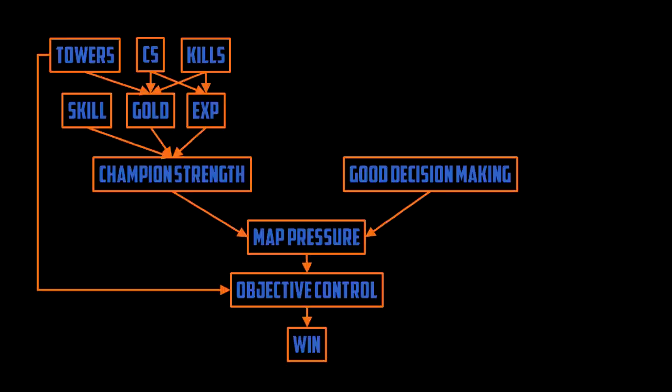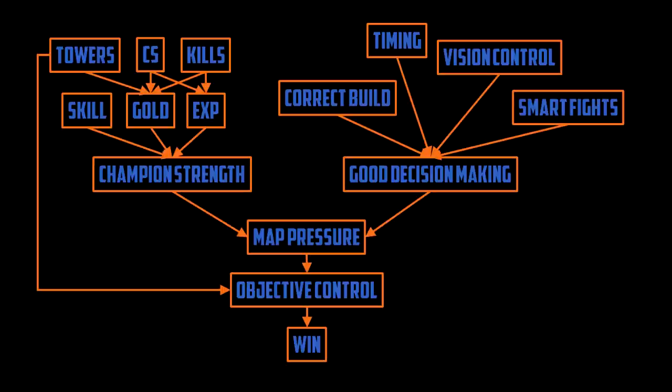At the end of the day, champion strength is up to you — it's up to you how much you practice and how much you learn. What I can help you with is good decision making. That's ultimately what this channel is all about: how to make better decisions. For this video, I'm going to simplify it down to what I see as the big four: correct build, timing, vision control, and smart fights. Having the correct build means buying the correct items given the current game state — at the simplest level, buying armor if someone fed on the enemy team deals physical damage, and buying magic resist if they deal magic damage.